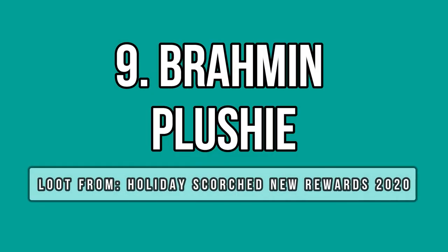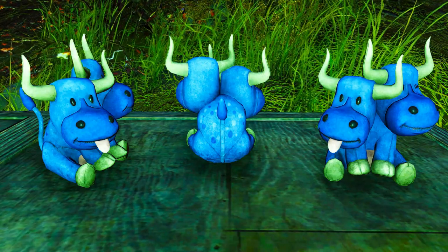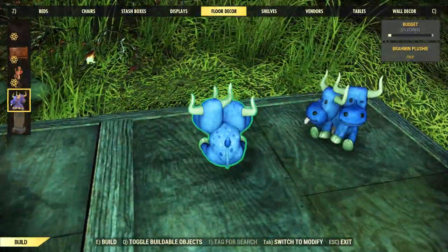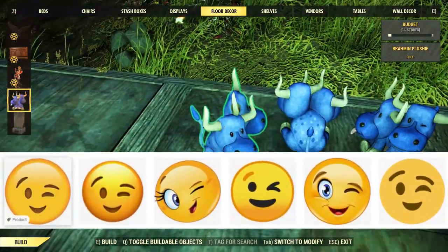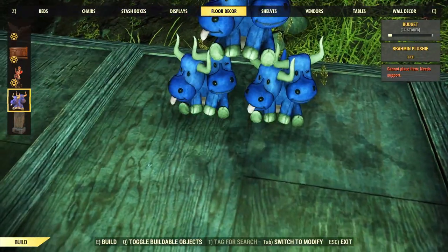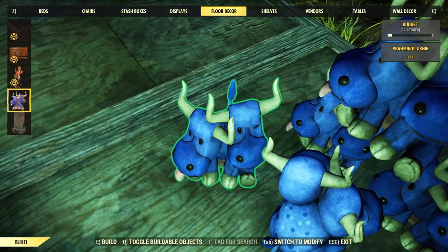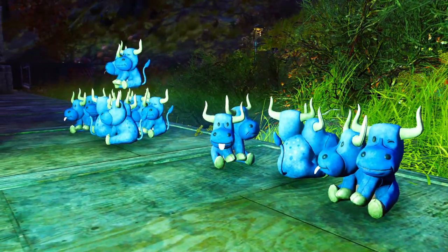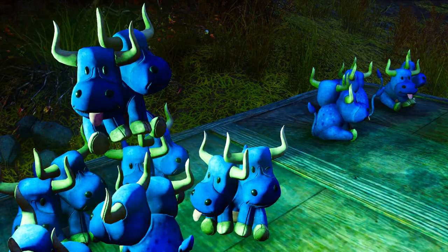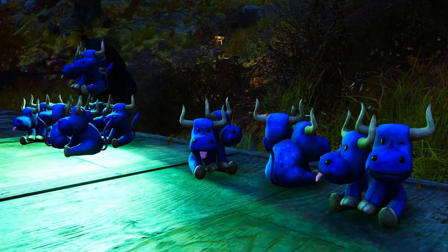Next, we have a very cute addition to the holiday scorched rewards — it's also a decor item, the Brahmin plushie. Instead of red or pink, this one is blue and each face has a different expression: one is actually winking at you, and the other has the tongue sticking out, just like standard emotes. On the back, the tail is straight up and there are some freckles on the skin, which makes this plushie even more cute and a must-have at your camp. You can even stack them up for the ultimate plushie display.